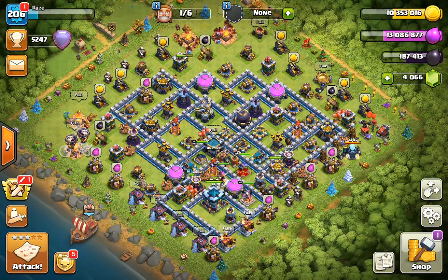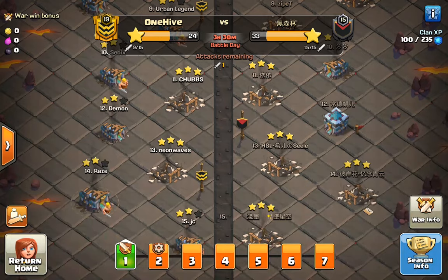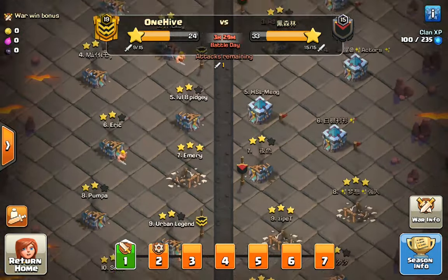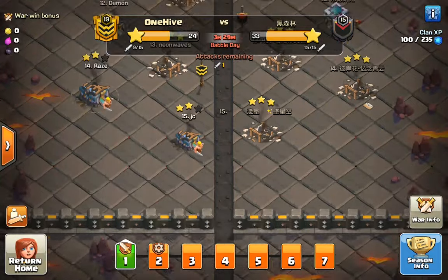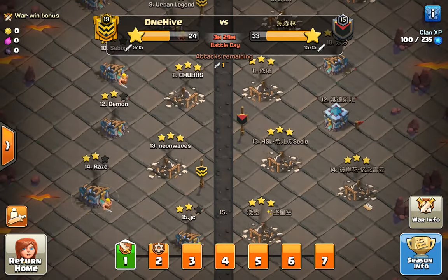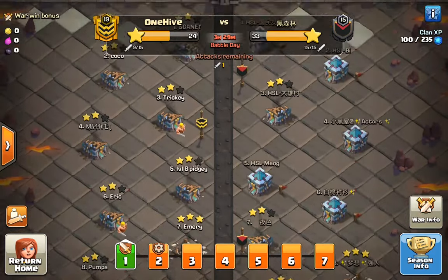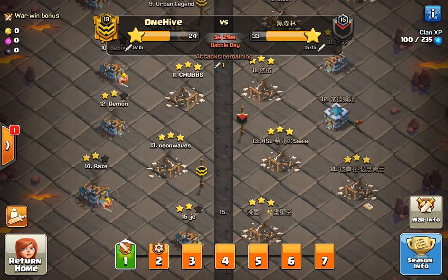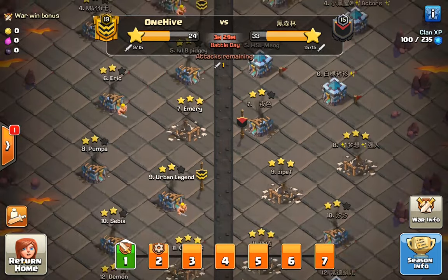Hello everyone and welcome to another Clash of Clans video. Today we are in the first week of CWL, first month of CWL in 2020. It's looking pretty good for us so far — 6 to 3 is the current score. So if we don't miss any attacks we will be all good for this round of CWL.